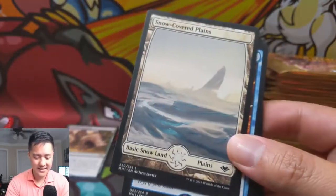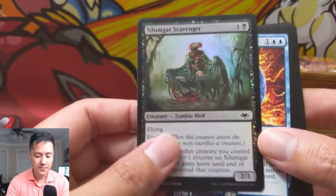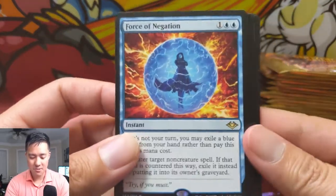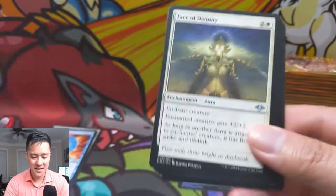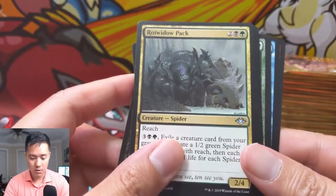There's a foil common, and then Force of Negation — the best rare. I think this thing's hovering around $30 right now, we'll check at the end. Also a Face of Divinity, Throat Seeker, and Rot Widow Pack.